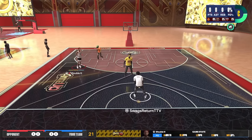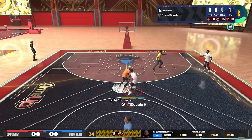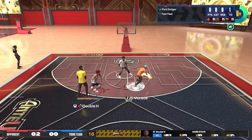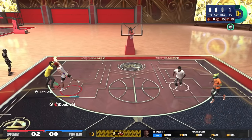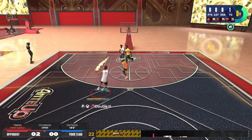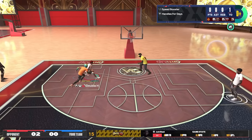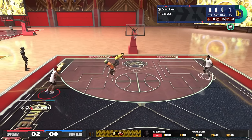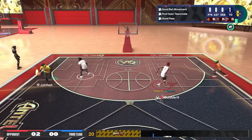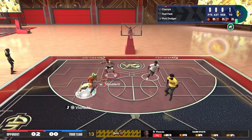Game number four, we are playing against a six foot eight goat tier center and a six foot six meta build at point guard — goat tier as well. The six six gets a steal off rip. My build is six eight, so it can't get gold unpluckable unless you upgrade post control. I have silver unpluckable, but honestly I don't notice the difference between silver and gold. I start with a turnover. I have bail out on this build, so we bail it out to Swags open — he didn't shoot it. It's one of those games where it starts off slow.